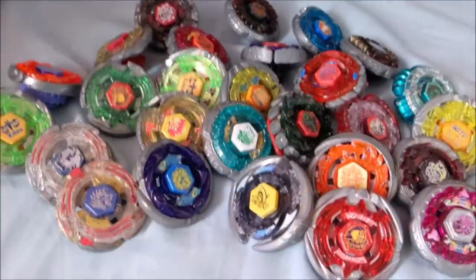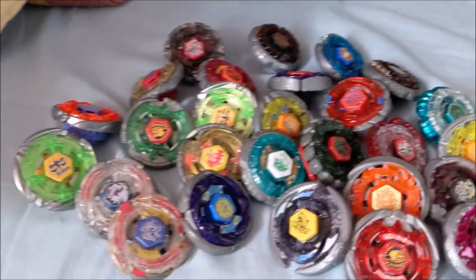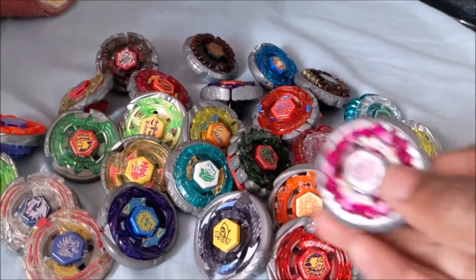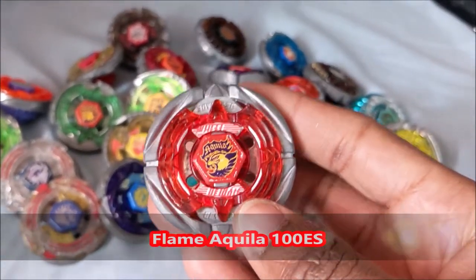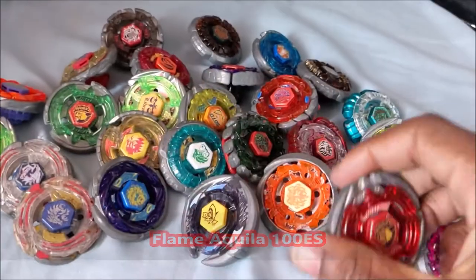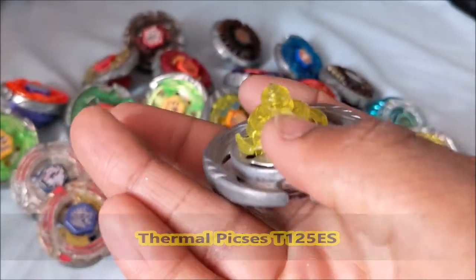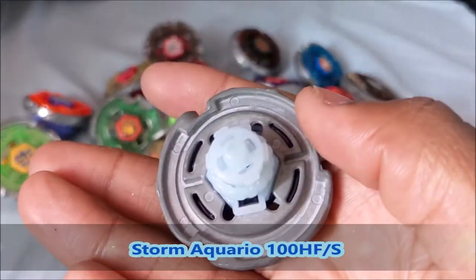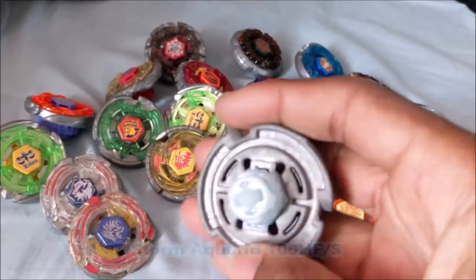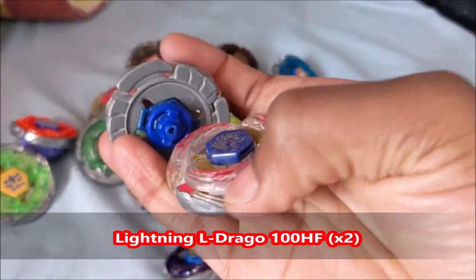Moving on to the Metal Fusion era. As you can see, I have a few doubles. I'll start with Rock Ares ED-145B. From the Earth Regal Random Booster, Flame Aquila Aurigle 100ES. I have Thermal Pisces T-125ES — the tip is broken, I had to superglue it so it doesn't work as well. We have Storm Aquario 100HFS. We have two Lightning Eldragos 100HF, and this HF is very worn out so I'm not using it.